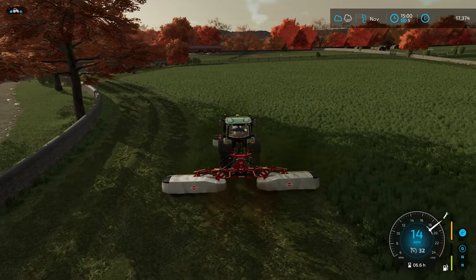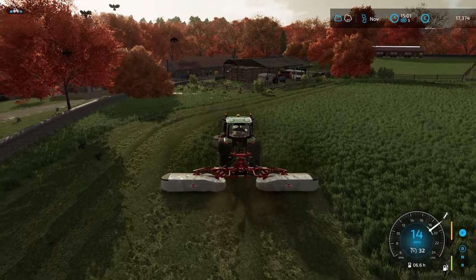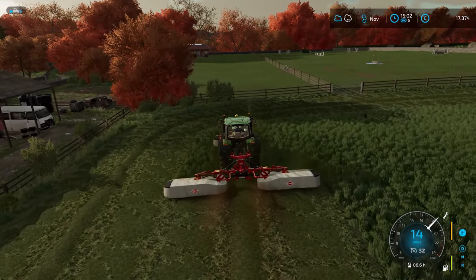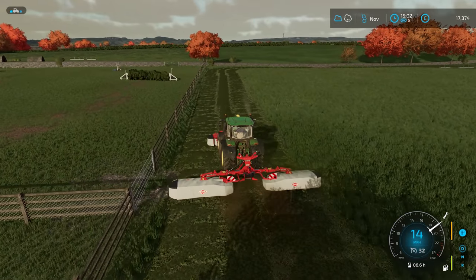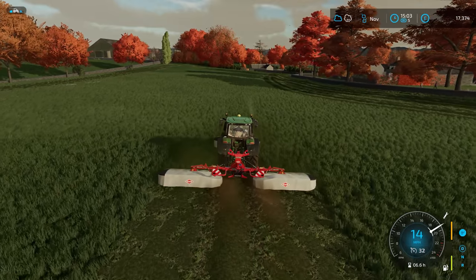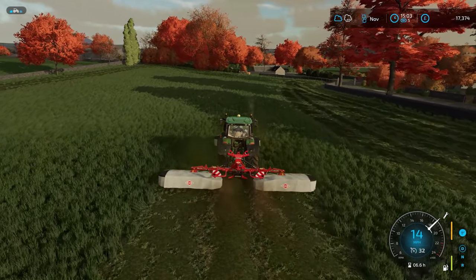I will continue mowing, then get a windrower, and then we can get a baler. Well, we actually own the baler already, which is nice — it's good that we start off with it. So it's going to be some round bales, and they're going to be put in the same shed as the hay. Another option would be to turn them into silage, if we think the storing of grass bales is too unrealistic — because the cows do require silage.